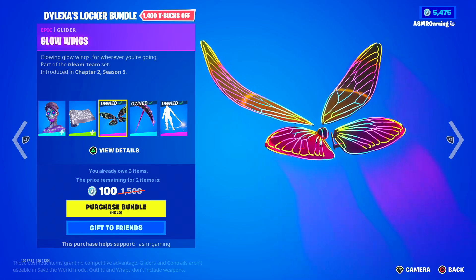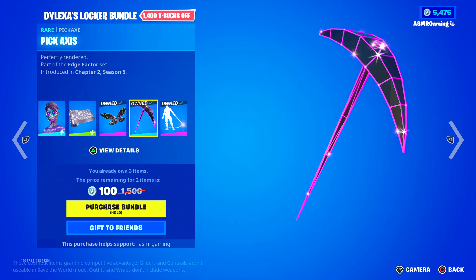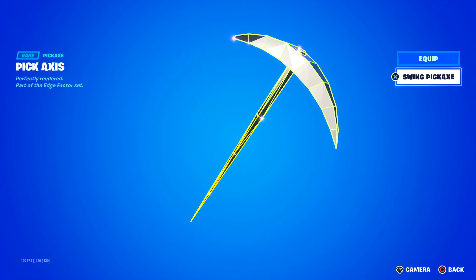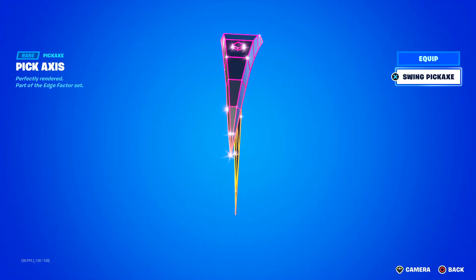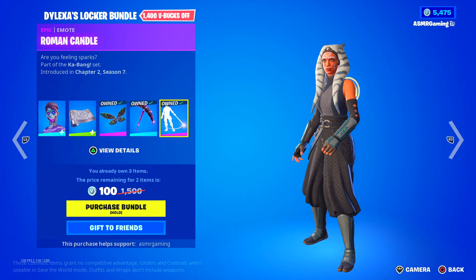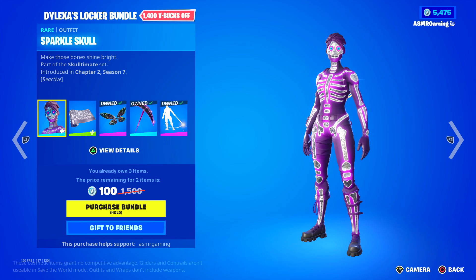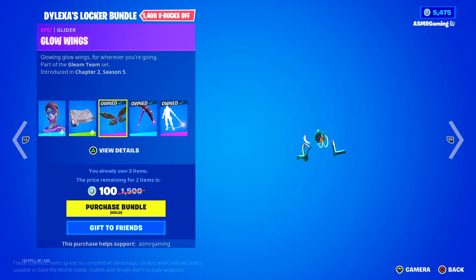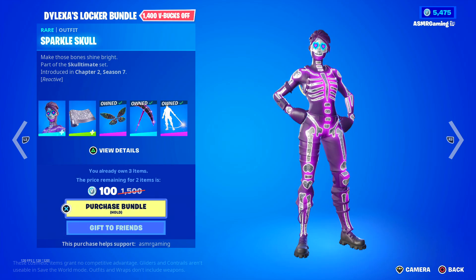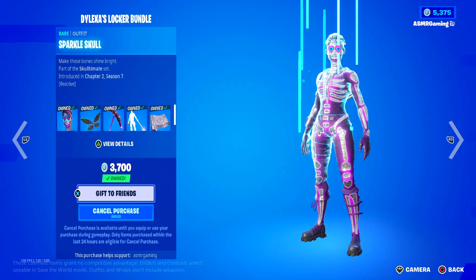We have the Glow Wings glider — I love how colorful and animated this is. Glowing glow wings for wherever you're going. The Pick Axe is perfectly rendered and has a nice animation that constantly changes color — the animation matches whatever color it's changing to: blue, green, purple, yellow. Awesome. Over here we have the Roman Candle emote — are you feeling sparks? The whole bundle is 100 V-Bucks if you own everything already. Roman Candle doesn't come back that often, so I'm definitely buying this. I also get a nice weapon wrap as well.